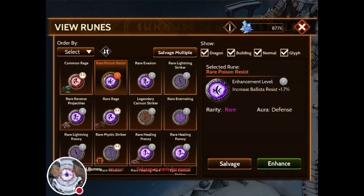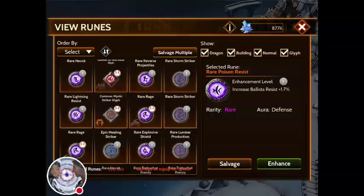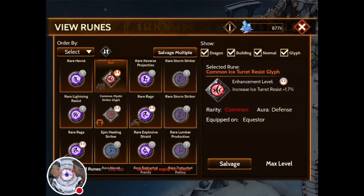The round ones are called runes. The square ones are called glyphs. A glyph and a rune are slightly different, but they do the same thing. We're going to look at a dragon and what you could do with a glyph, a rune, and a tower - what you can put on your dragons, whether they'll work, whether they stack.